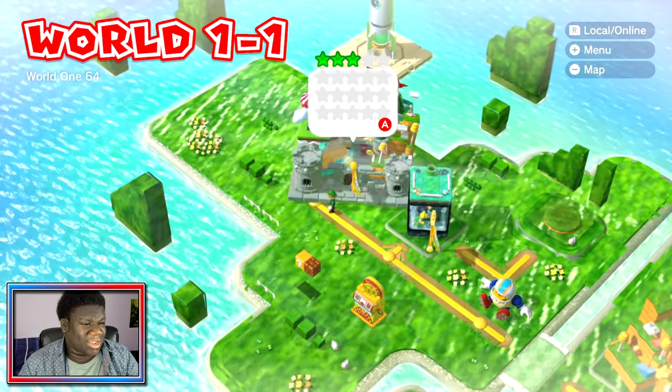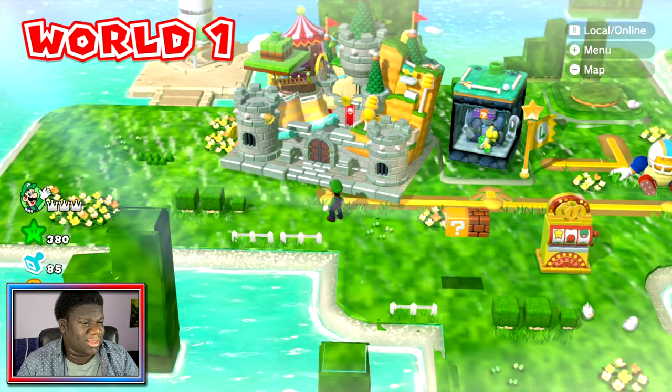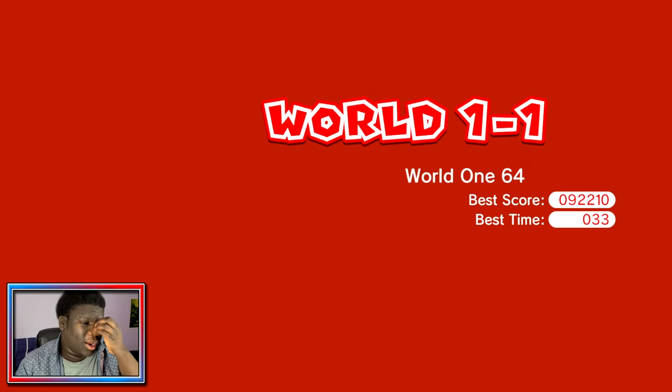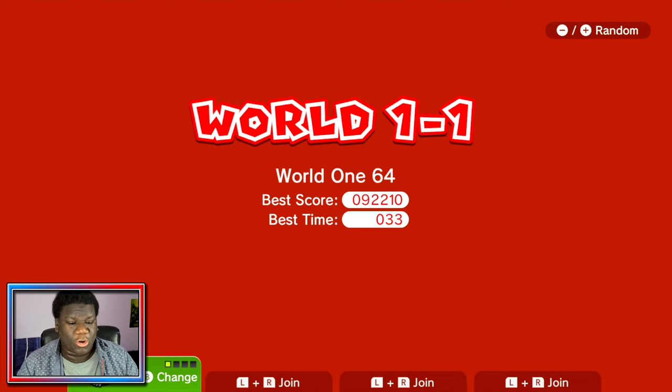You're probably looking at this and thinking, Tyler, what the hell are you doing? And I got a question — what the hell am I doing? So as you can see, this is like a combination of a lot of things here. I think this is the All-In World One level. World One 64 is what it's called. The reason it says 64 at the end is because...